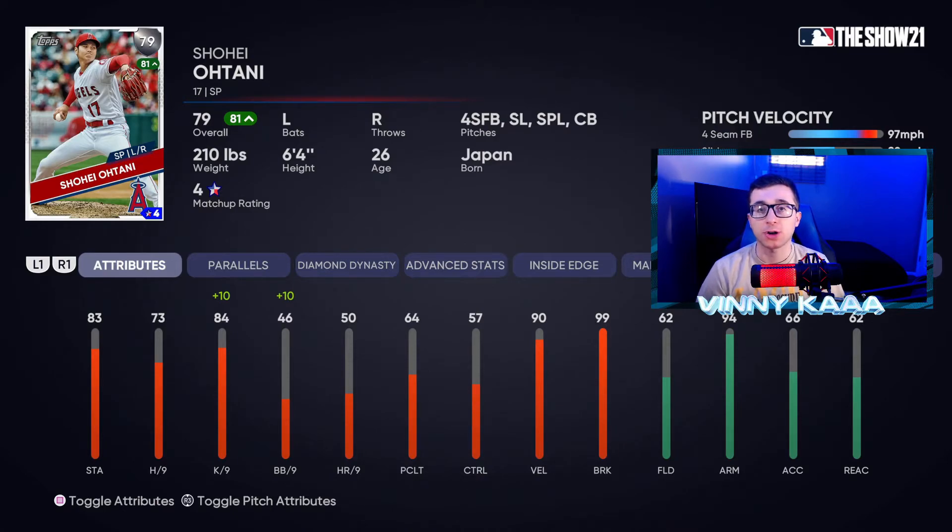Up next is Shohei Ohtani. The reason you pick him is that he has 90 velocity and 99 breaking balls, and he's also good at hitting the ball. You have to play a pitcher at the 9 spot in your lineup, so why not pick a pitcher who can hit you bombs? Shohei Ohtani is the man to do that.